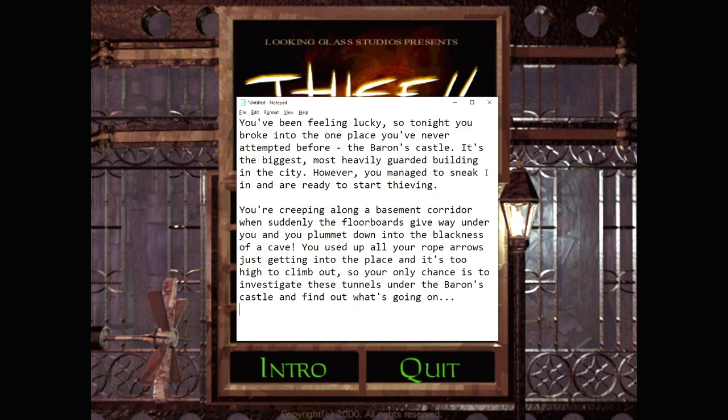You've been feeling lucky, so tonight you broke into the one place you've never attempted before: the Baron's Castle. It's the biggest, most heavily guarded building in the city. However, you manage to sneak in and are ready to start thieving. You're creeping along a basement corridor when suddenly the floorboards give way under you and you plummet down into the blackness of a cave. You've used a whole year of rope arrows just getting in, and it's too high to climb out, so your only chance is to investigate these tunnels under the Baron's Castle and find out what's going on.